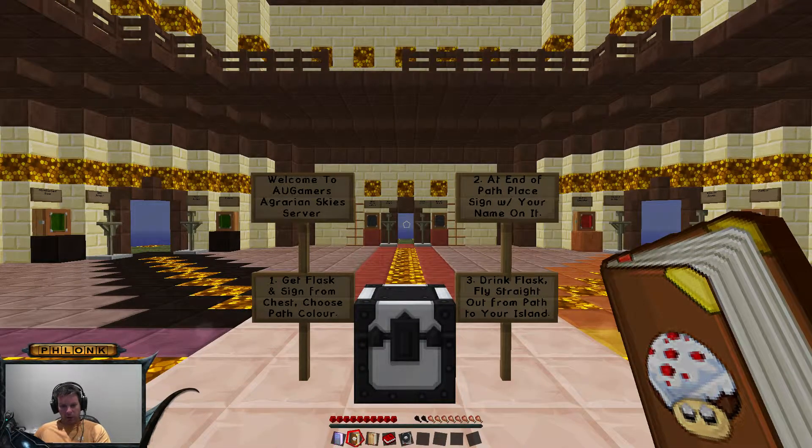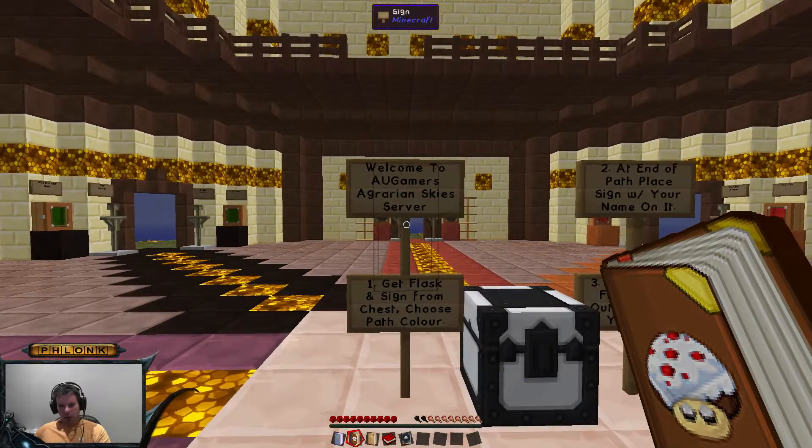Hello again everyone. This video we're going to go over how you find your island. So once you log into the server, it's going to tell you here: Welcome to AUGamers Agrarian Sky Server.